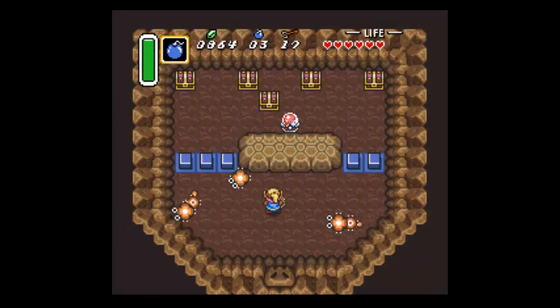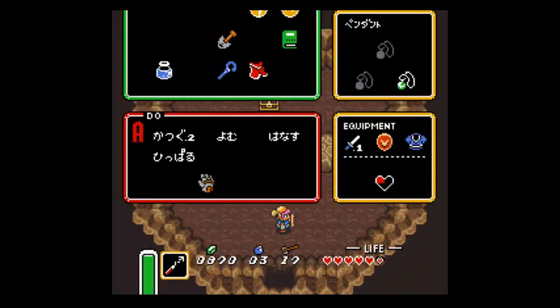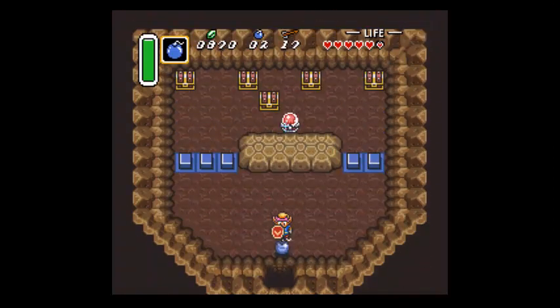Now we have this room where we gotta kill these guys. The hookshot also one-shots these guys. I believe this barrier - you can just throw a bomb over it and you'll be fine.